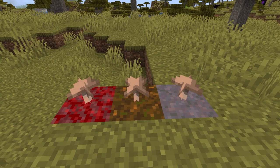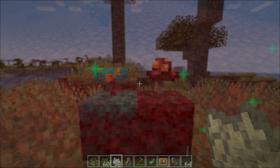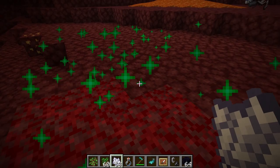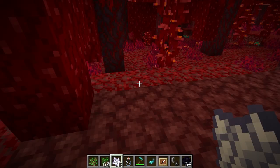Next is the crimson and warped fungus. Crimson and warped fungus don't spread like mushrooms — they only generate by applying bone meal to nylium. Crimson nylium will be found in the crimson forest and warped nylium will be found in the warped forest. Either nylium can produce both fungi, but it is more likely to generate the same type as the nylium.